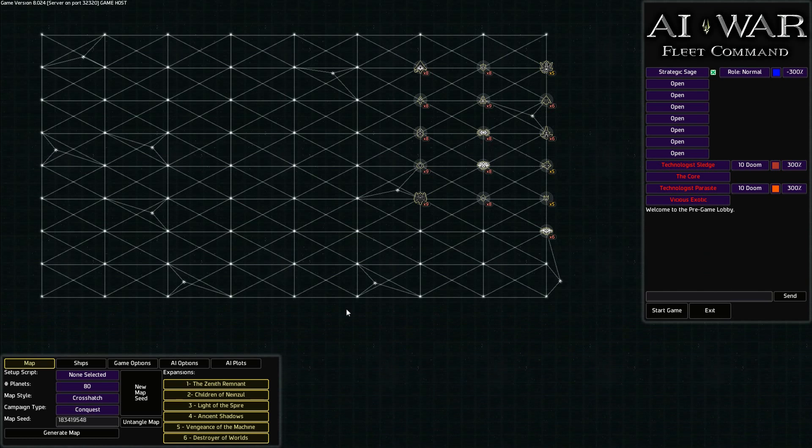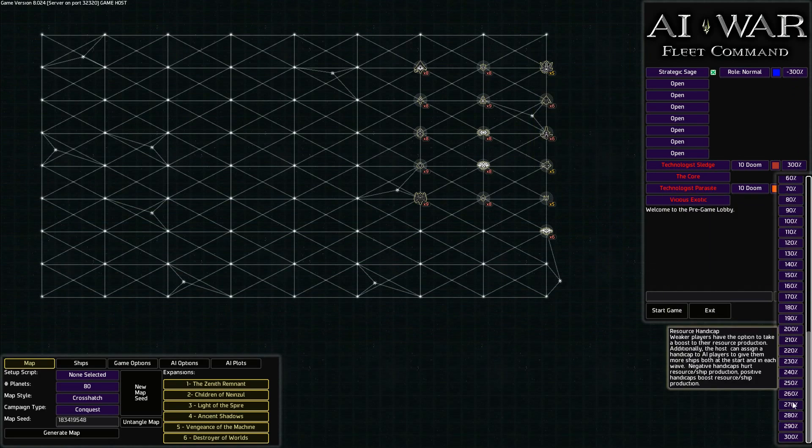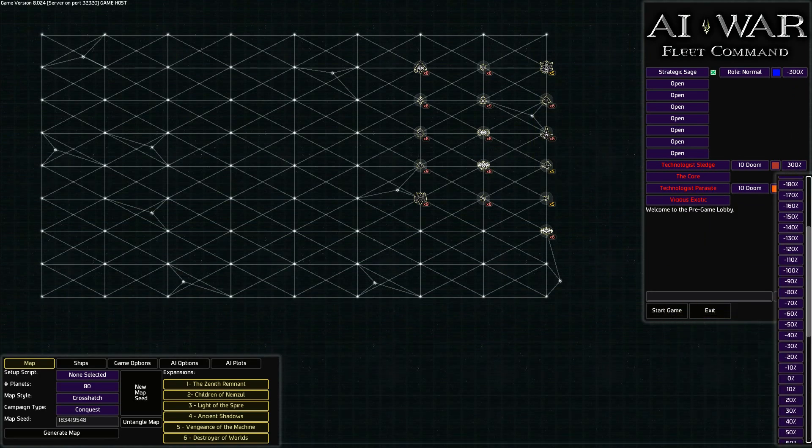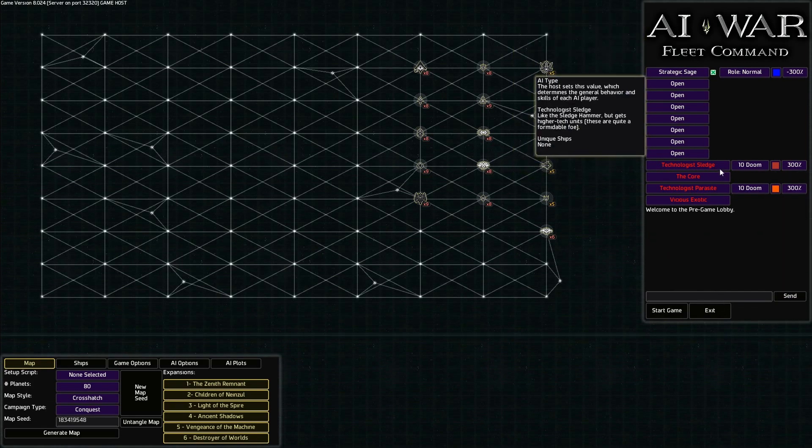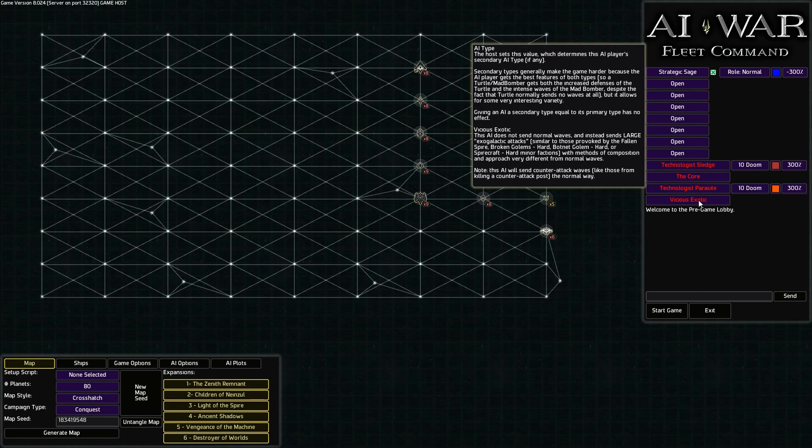The best players can win on difficulty 10, but not on the settings I'll be using. First of all, what are we doing here? Everything's set to 10 - we'll get to that in a minute. We've got a resource handicap: negative 300%, and we've maxed theirs out at positive 300%. You can't go any higher than that or lower on the bottom end. And of course, they're both difficulty 10 with the brutal AI types.